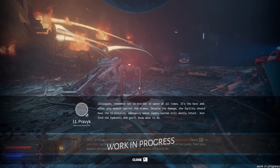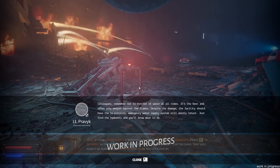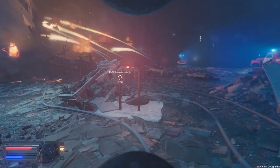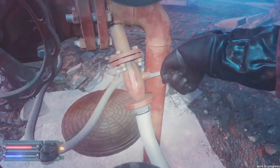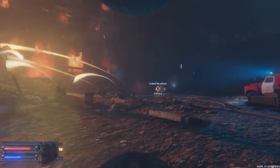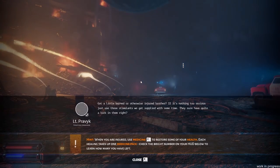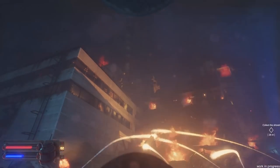Colleagues, remember not to run out of water at all times — it's the best and often only weapon against the flames. Despite the damage, the facility should have a high-pressure emergency water supply system still mostly intact. Just find the hydrants and you'll know what to do. We got a little burned. Use those stimulants we were supplied with — they sure have quite the kick in them. We've got stim packs with us.